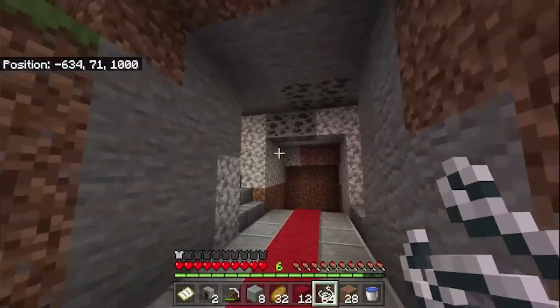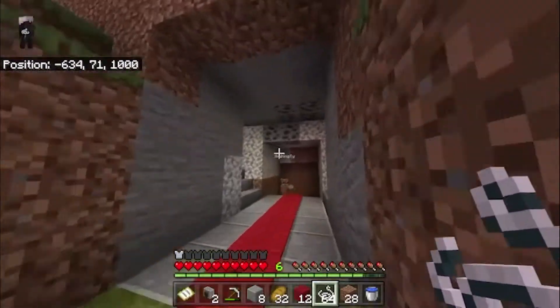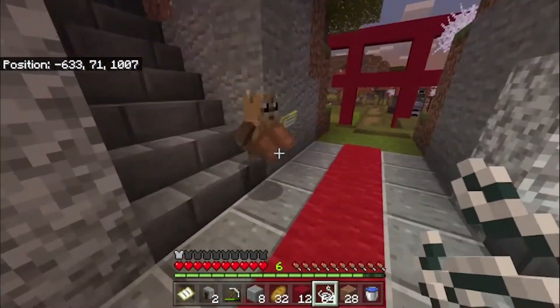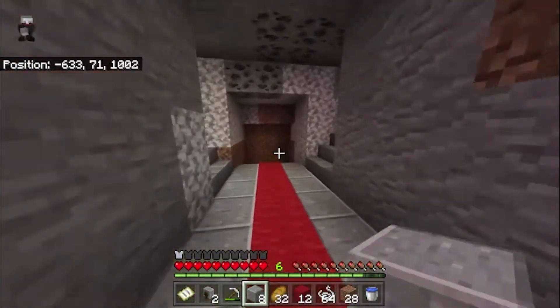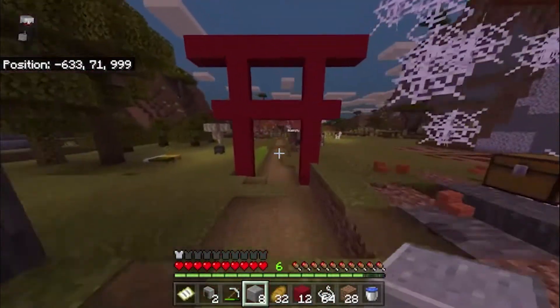Why is it hard to find cobblestone now? This is pretty awesome - polished Andesite. It's Andesite. They're all as useless as each other. Andesite's nice looking.